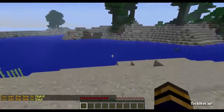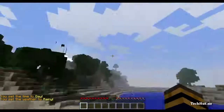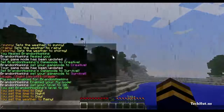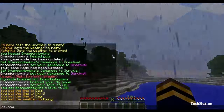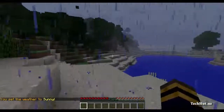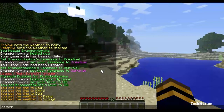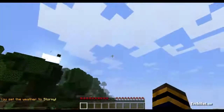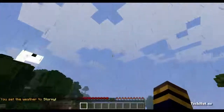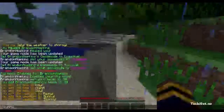Then we have the /sunny and /rainy commands. I'm going to do /rainy first, which will start a storm. Then if I type /sunny it will make it sunny or just stop the storm. And lastly we have the /stormy command, which will make it thunder, lightning, and all that — it will be an actual storm. So let's put that back to sunny.